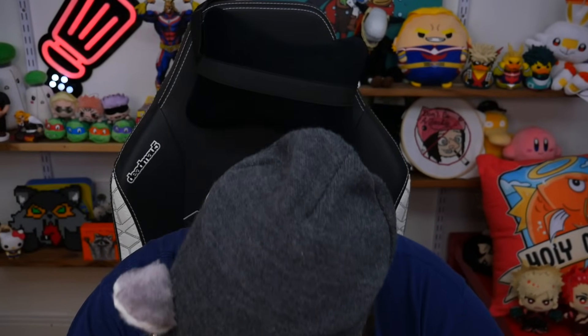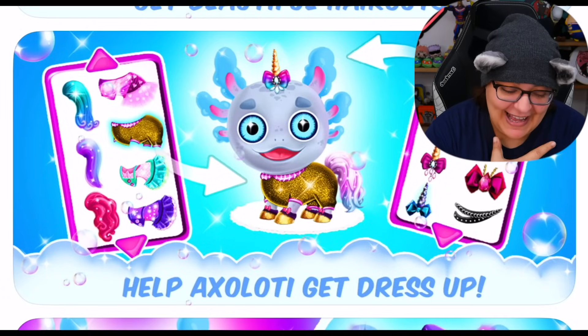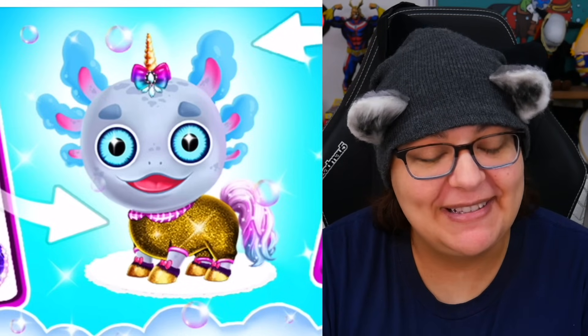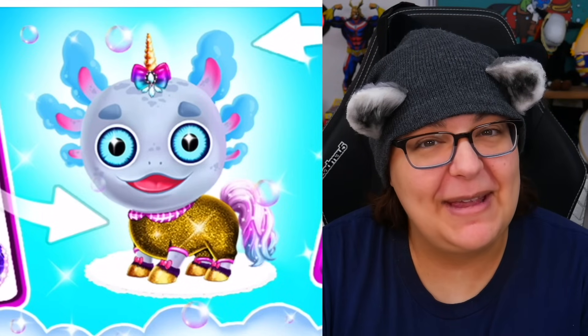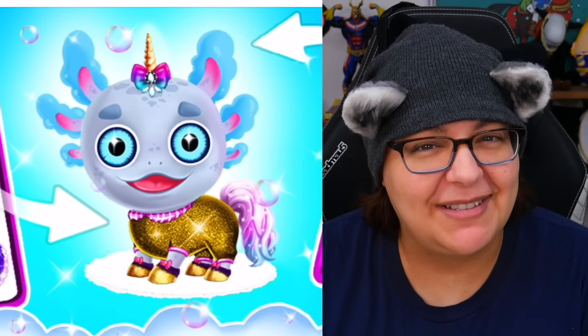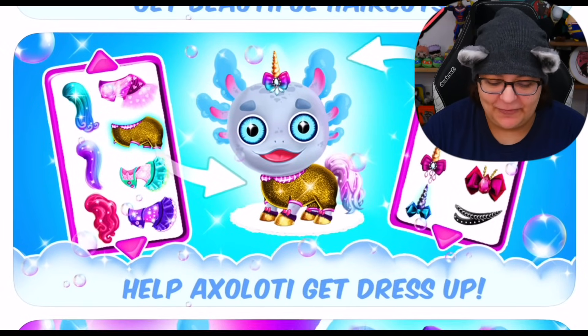I never thought I would need to give an axolotl a haircut, but apparently this game thinks we do. Oh, this game is giving. I'm even more excited now to play this game because it says help axolotl get dressed up. We have unicorn... we have a horse tail in the back, we have a glitter outfit, we have a unicorn horn. I'm not sure this game knows that this is an axolotl - I think it thinks this is a horse. Do the game developers know what an axolotl is? I'm really starting to doubt it, but I guess we'll find out.